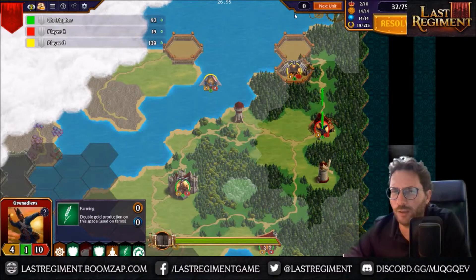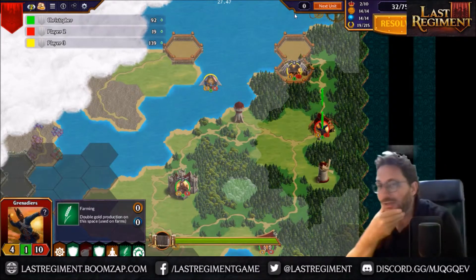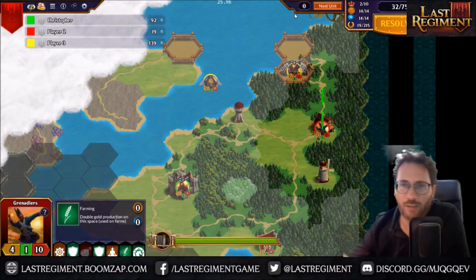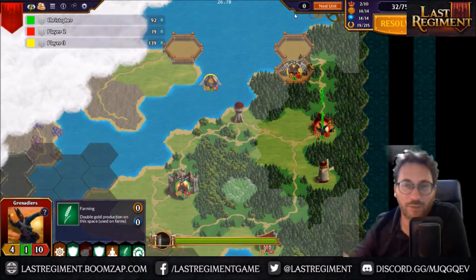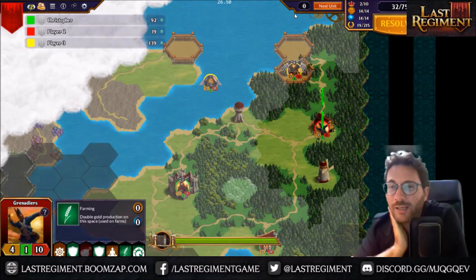New turn. I don't have a lot of guys; I need to get this guy down to go take some stuff. You'll notice I've actually got an interactive movement guide in the game. So if I move there, it'll tell me you moved into a wood — that's as far as you can go, so all those other spots are places you can't go right now. But if you go this way, it tells you all the places you can go. It gives you a nice little readout so you can know exactly where you can and cannot go with your units.